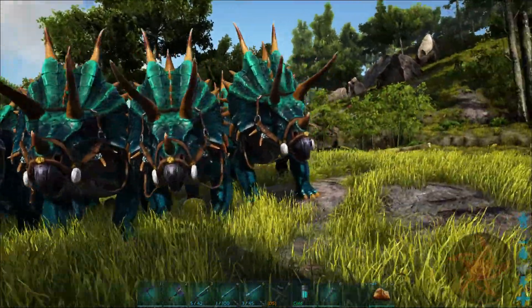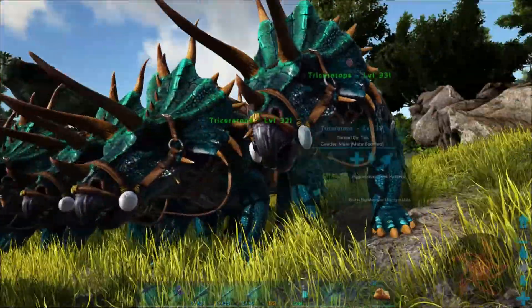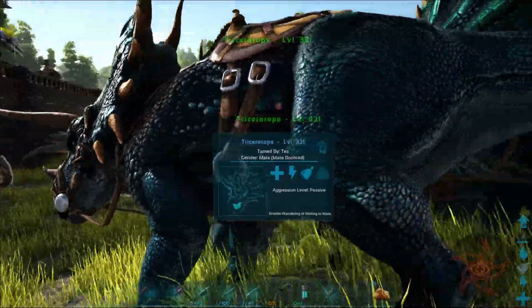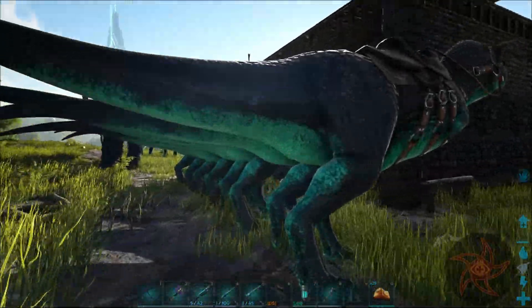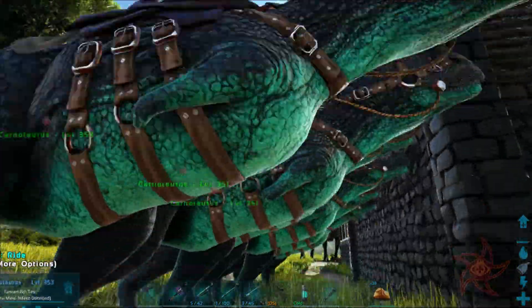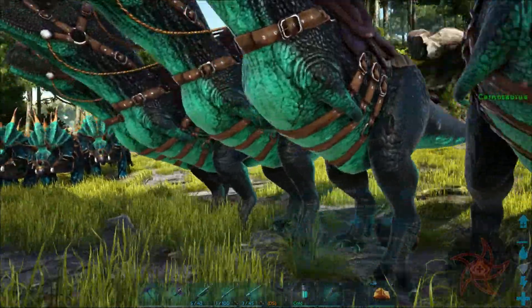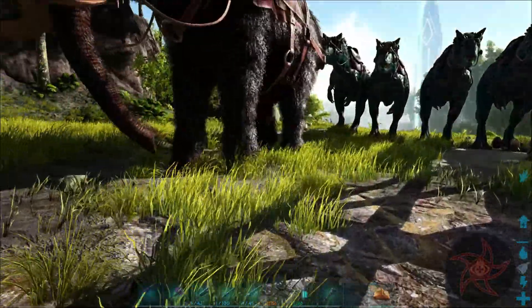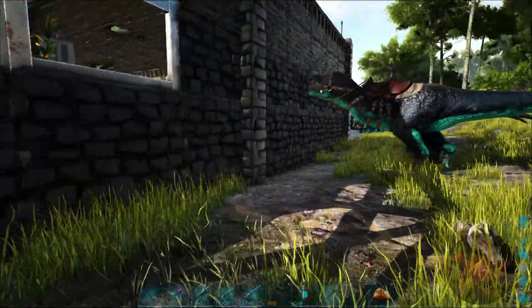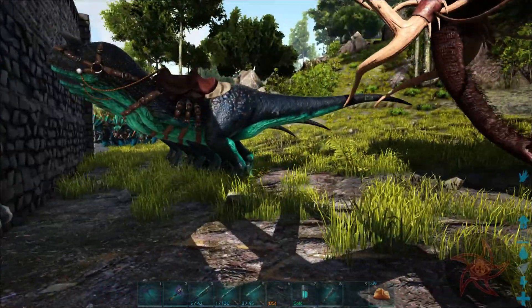I've got ten Trikes raised up, and I saved a bunch of colors as I was raising them. It turned out really, really nice. I've got a lot of the same colors on my Carnos as well, and I've got eight Carnos here. We're going to be using those against the Broodmother. In case the Carnos aren't quite enough - though I know they're going to be enough.